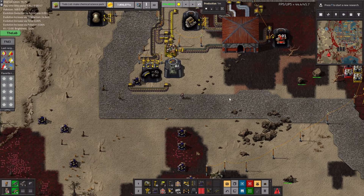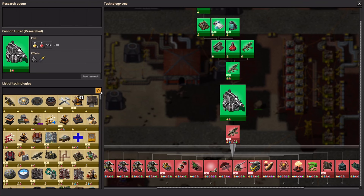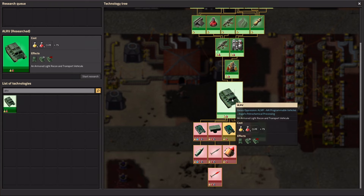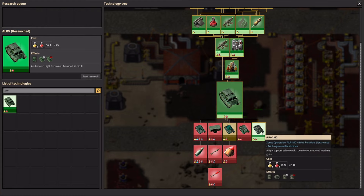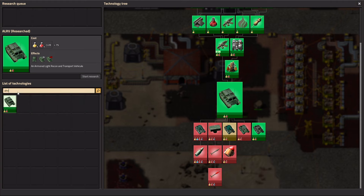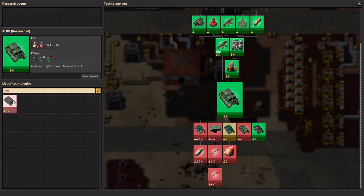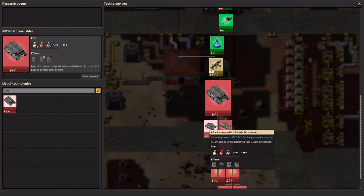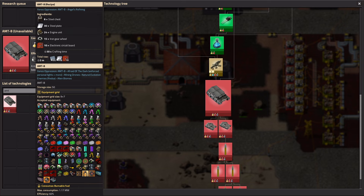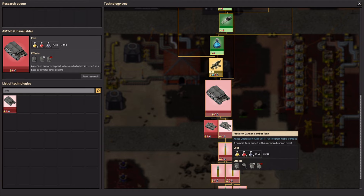Let me show you one more thing about modularity. The ALRV — the same chassis can be fitted with an MG, auto cannon, artillery, heavy artillery, or rocket launcher. We also have the AMT, which is a medium tank — much beefier but also much more costly. However, it can be fitted with either a double auto cannon or an armored cannon turret.